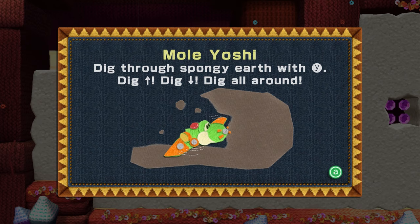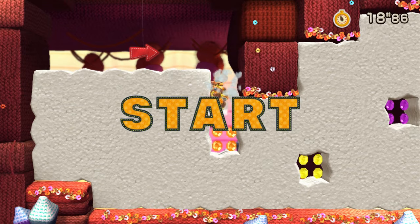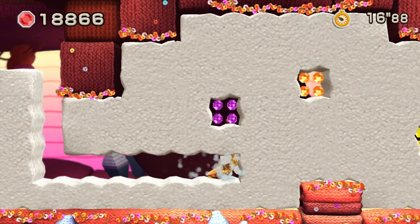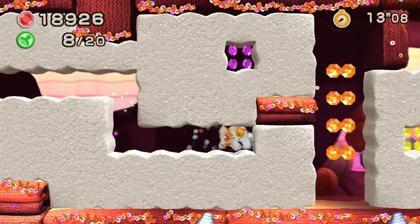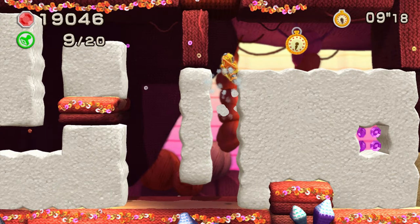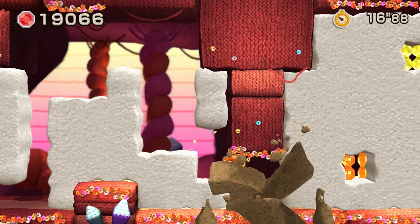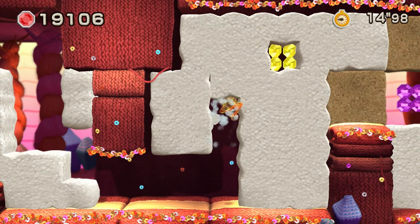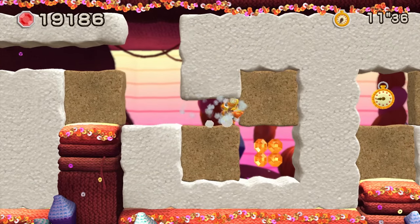At this point we could swap badges if we want, but I'm just going to go ahead and rock the no badge. We've got ourselves Mole Yoshi. We press the Y button and we can go ahead and dig through the ground — that's pretty simple. All you got to do is just dig, dig, dig. You control your direction while you're digging by just moving around on the control stick or D-pad, depending on your controller. If you want to move faster, just keep on pressing the Y button to dig — even when there's nothing in front of you, just mash it anyway, because Yoshi does move faster when he's digging.